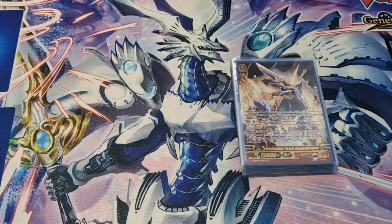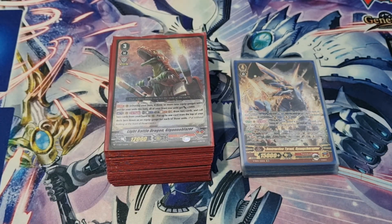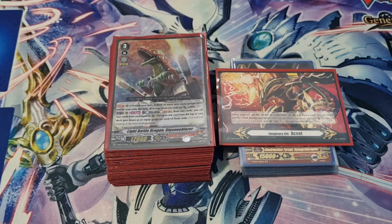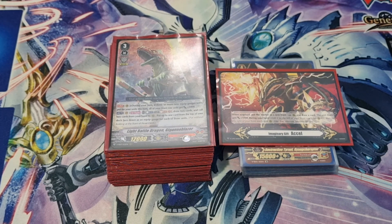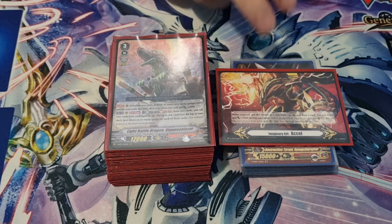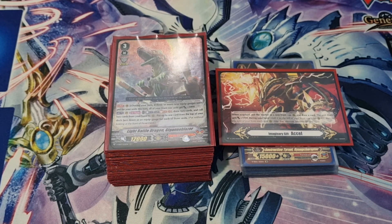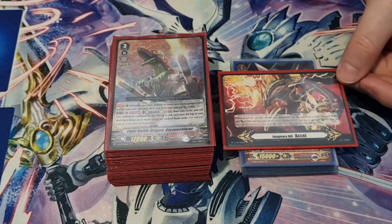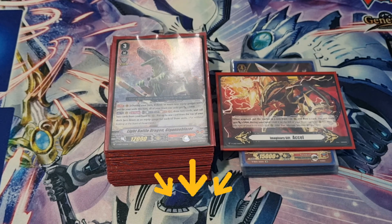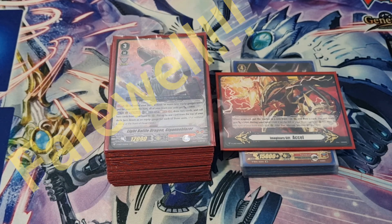So that's the deck and the G zone. I do run Excel 2 for this deck in particular — it does mean you draw a little bit quicker, but the main thing is with the amount of gauging you're doing, there are games where I've only seen one Sweep because I've gauged the other three, which can be really frustrating. Having that extra draw can sometimes prevent that and get you that extra piece you need or extra guard. Excel 2 has generally become the better excel. So yeah, that's it — I hope you guys enjoyed! Thank you very much for watching. If you liked it, please leave a like and subscribe, I'd appreciate that. Have a good one!